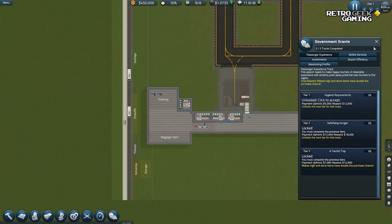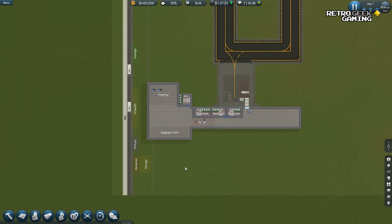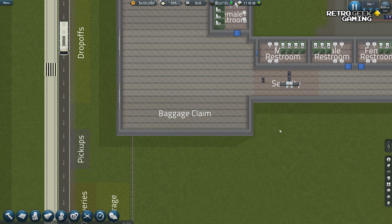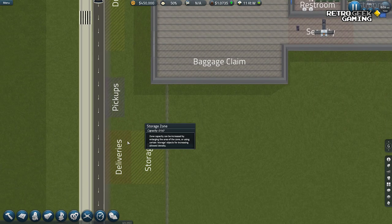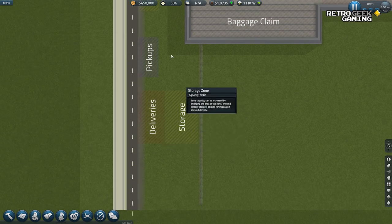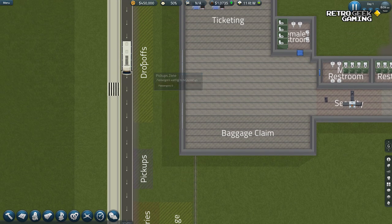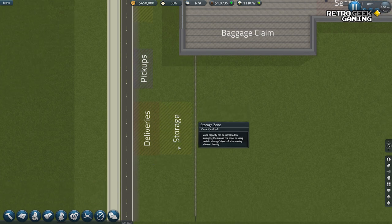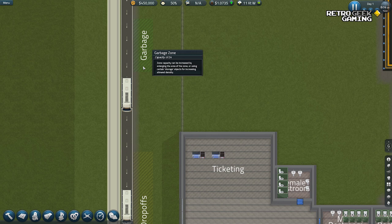Let me show you how the game works when you start. The first thing to explain is that we have a building here with some areas. Everything in this game is kind of defined by these areas. For example, we have the street and a place where people will be dropped off, picked up, some spaces for delivery and storage, and a place for the garage.